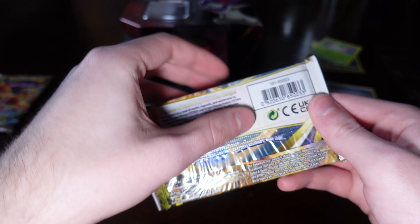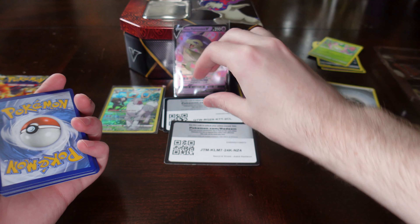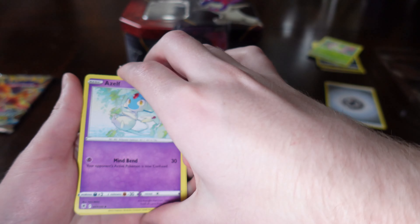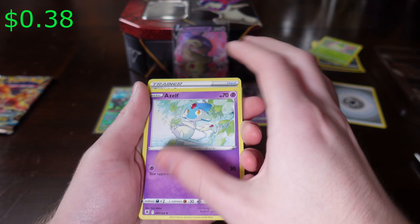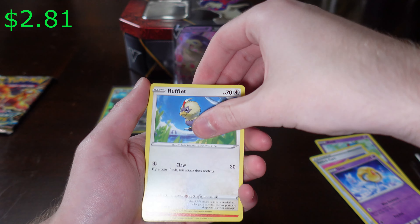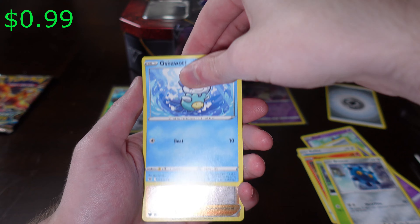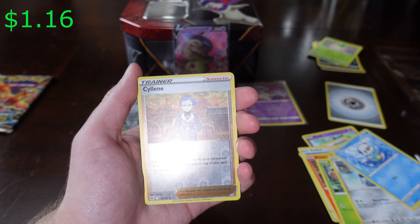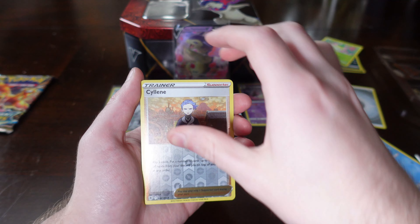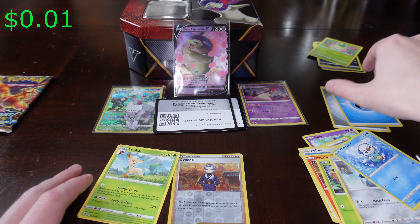Here we got an Astral Radiance pack. We got a code card. First we got an Azelf. Switcheroo, Oxy, Rufflet, Ponyta, Rowlet, Bronzor, Oshawott — some cool art. And a Cyrene reverse holo. And a Leafeon. Last card is just a Water energy.